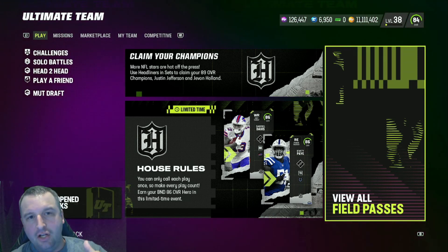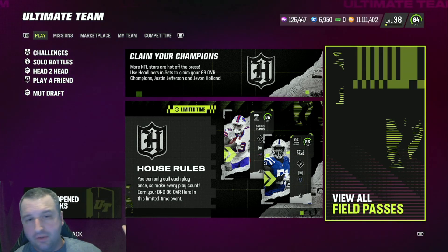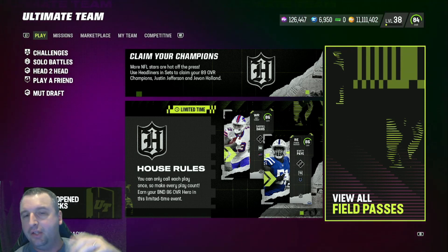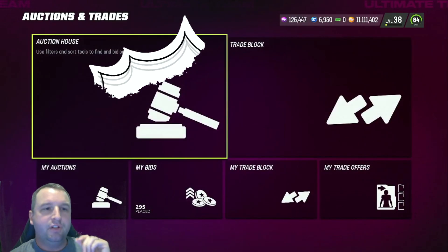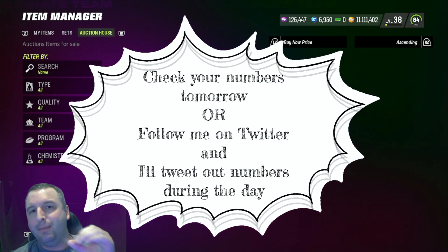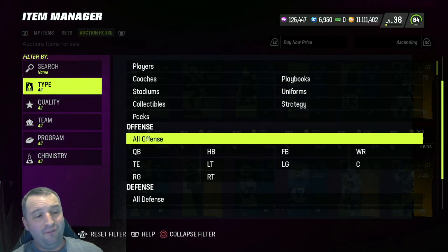There are also two sets where you can access 80 overall cards — both involving gold players going into the 80 overall set. From there, you can make the 80 overall set into the 84 if you want. We don't know what's in the re-roll yet, but I'm assuming it's going to be 80 plus. The first method is always going to be snipe and repost — let's show you the filters and how to break this down without having to favorite everything.